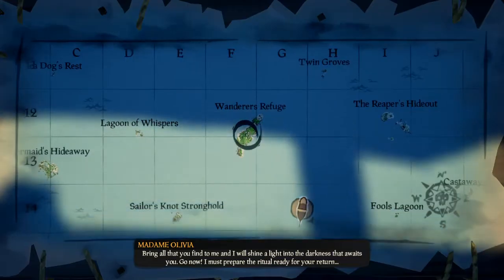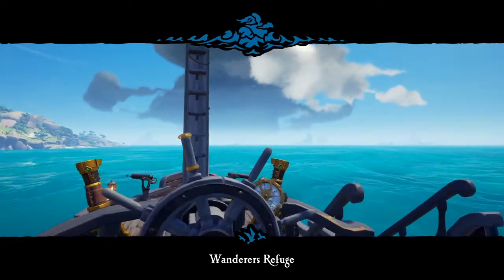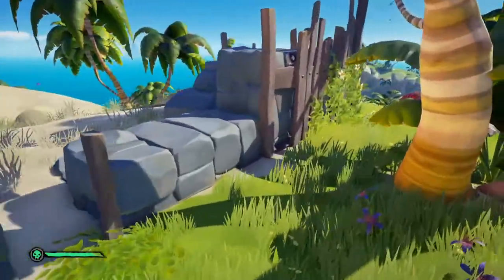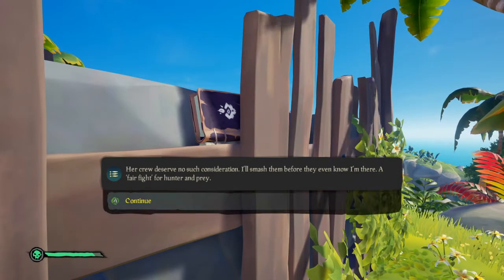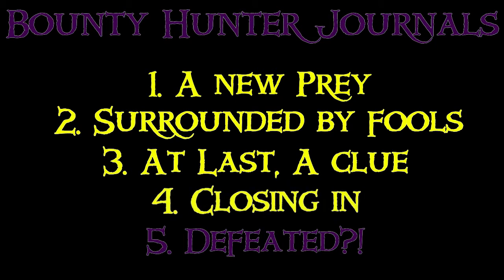Moving on to number 4 - Wanderers Refuge, and we are closing in. You need the hilltop ruins for this one. Fairly straightforward: get to the hill, get to the top of it, find the ruin, and you will find the journal wedged in between the wood and the wall. Give it a little read - no need for a crab dab, it's quite easy to find this one. That's number 4, nearly there.